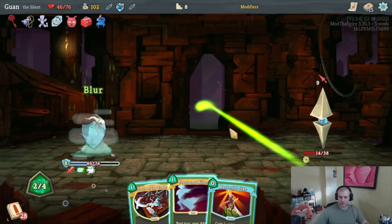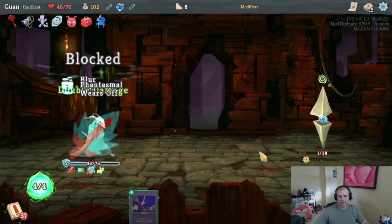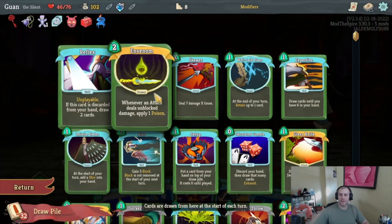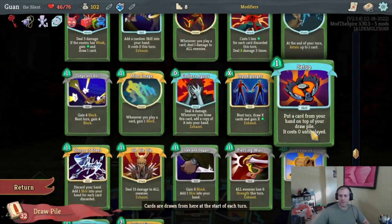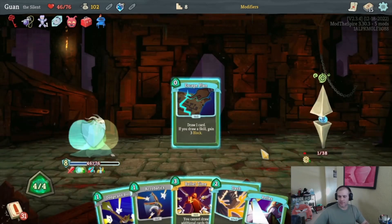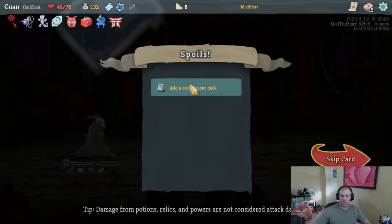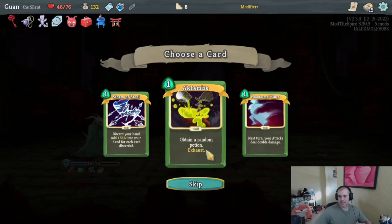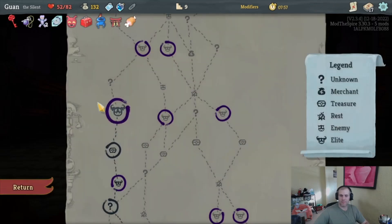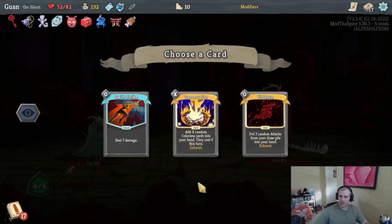After Image again, Blur, Phantasmal — that's full block. A couple After Images are really good. I should be looking at what cards are coming up but it's not imperative. Any potions in our deck coming up? Nope, just a bunch of killing. We get Torii: whenever we receive five or less unblocked damage, reduce it to one — good relic. Let's look for Alchemize — sure, I think we're going to be using Alchemize a bit. Meat on the Bone: when we're at half hit points, we heal. Our strength and max hit points went up.